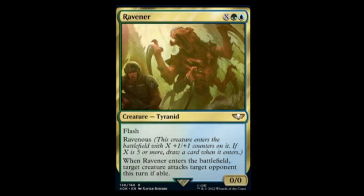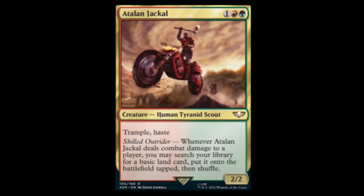Next we have Atlan Jackal — green, red, and one for a two-two with trample and haste. Skilled Outrider: whenever it deals combat damage to a player, you may search your library for a basic land card, put it on the battlefield tapped and shuffle. More land — not too terrible.